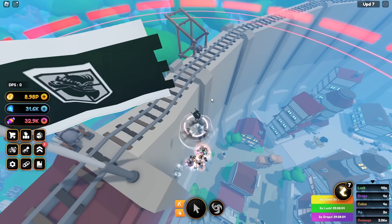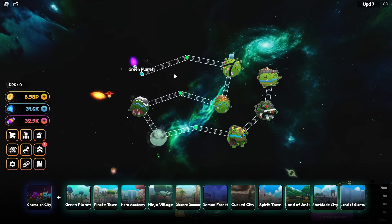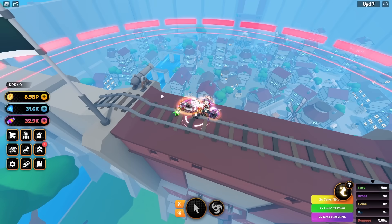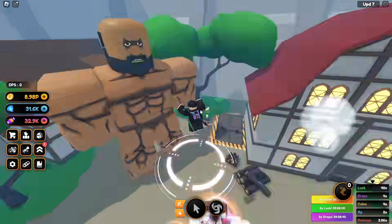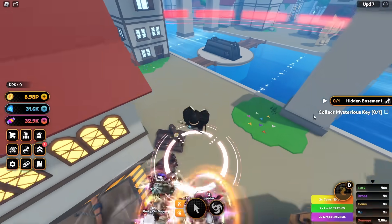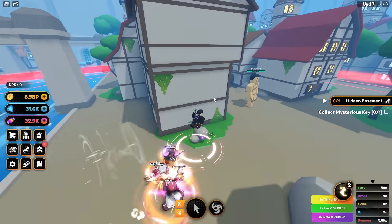There is a secret quest. If you go back and spawn on the start, go over here and spawn on this wall. Look to the left and you can see this NPC over here. Talk to him, accept, and collect the mysterious keys.